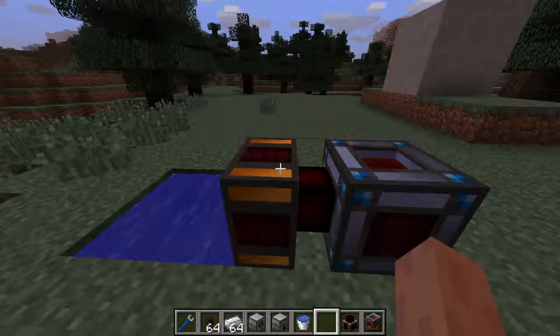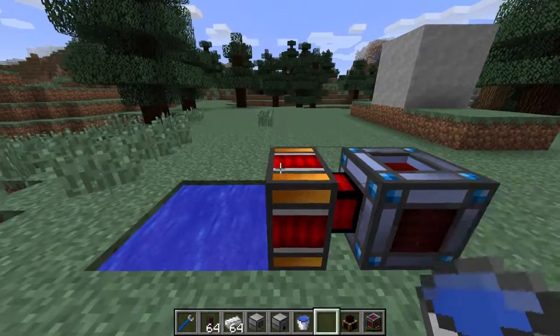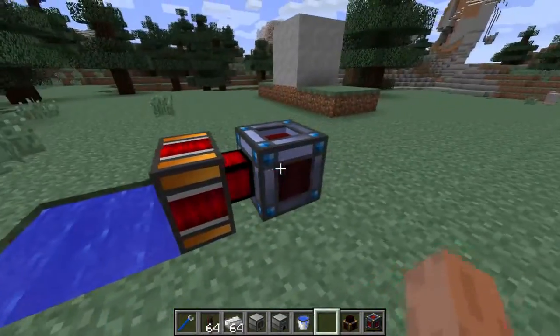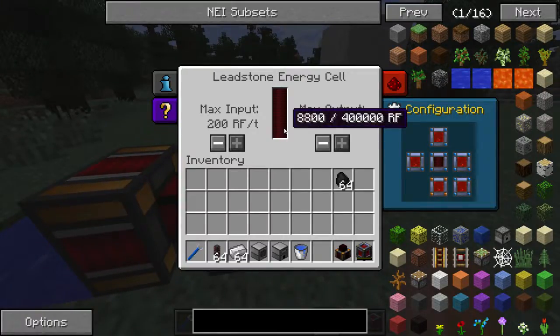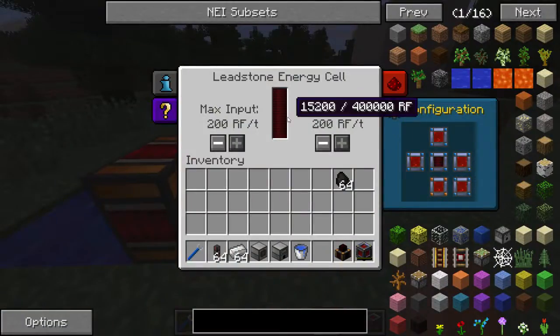The dynamo requires water and some coal to make energy. So I will put in the coal, and then just right-click the dynamo with the water bucket. Of course, I have been in creative, but you can do this in survival by just getting more water from an infinite supply. And as you can see, energy is coming from the steam dynamo, which is generating steam, and going into the energy cell.